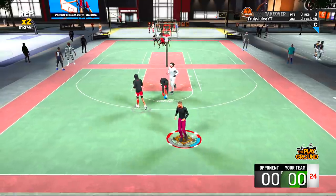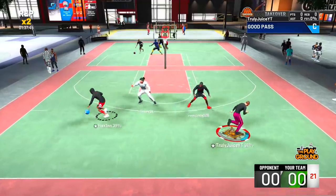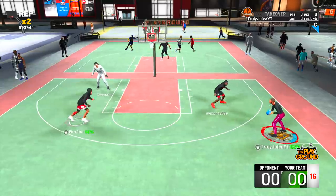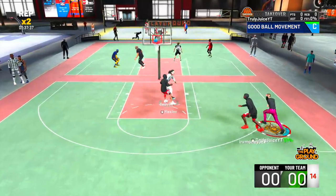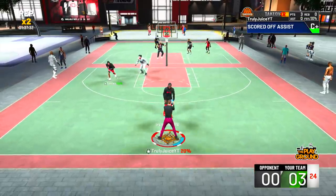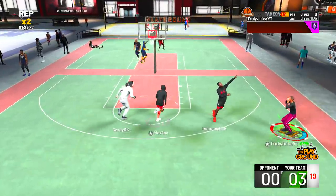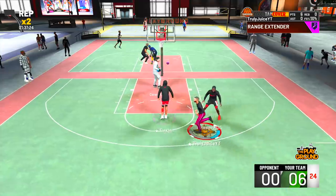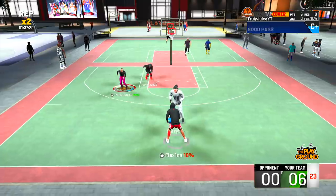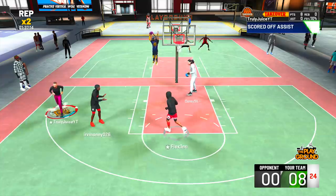I found a way to hit contested shots on NBA 2K20 without takeover and without dimer. My boy's going to drive down, pass me the ball - I wanted him to contest me so I could shoot it. Five percent white and it goes in. You're going to wonder how in the world I did this. I was actually going for a different sort of video - something crazy - but get this video to 10,000 likes while we're at it.